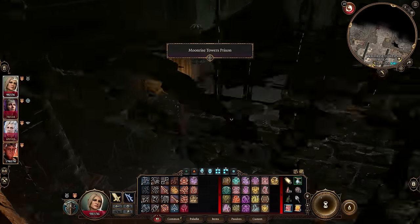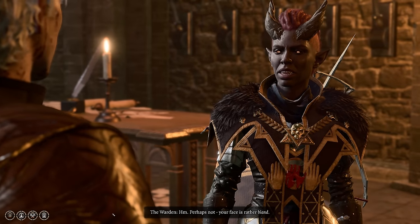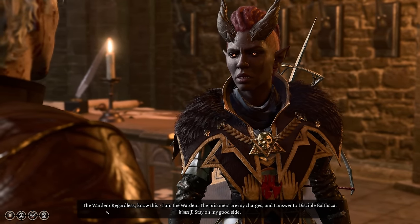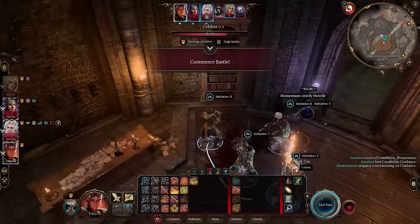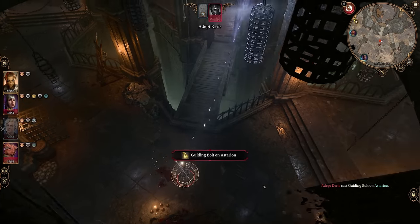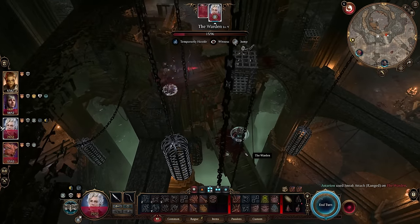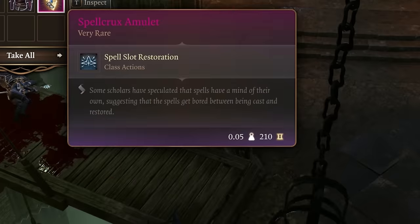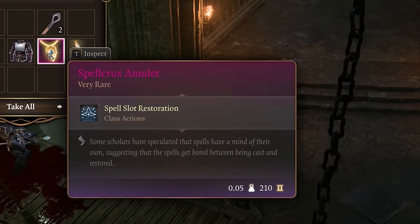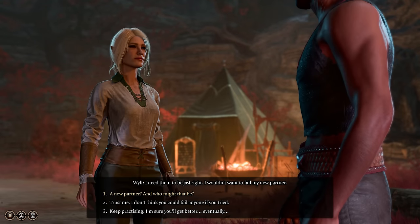Down in the Moonrise Towers prison cells where the Tieflings and Wulbren are being kept, there's an amulet you absolutely want for a magic user. You have to loot it from the warden — it won't show up in their pickpocketing inventory — and taking her down without alerting everyone else can be fiddly, especially with scrying eyes flying around. Try sneak attacks on those first, then attack the warden from the upper level of the central tower. Loot her for the Spell Crux Amulet, capable of replenishing a spell slot of any level per long rest — essentially one extra high-level spell cast — or give it to Wyll to effectively buff his warlock spell pool from two to three slots.